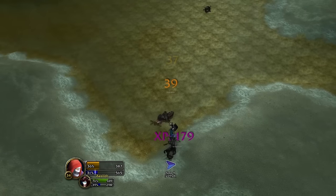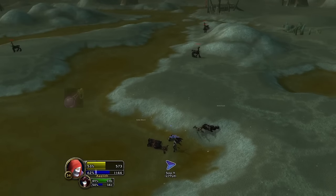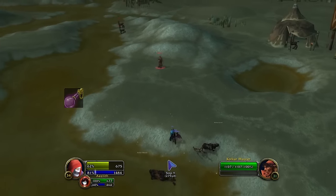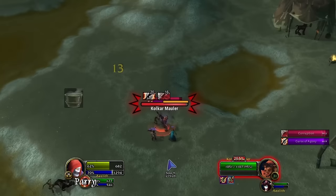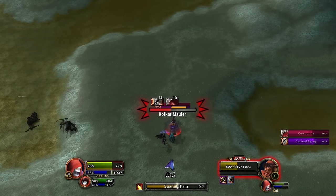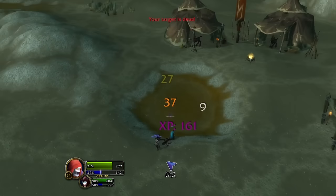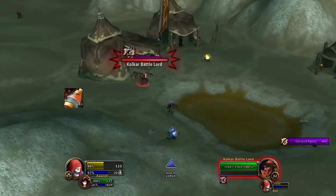Other optional items that help with health and mana sustain include mageblood potion giving you 12 mana every 5 seconds for 1 hour, nightfin soup giving you 8 mana every 5 seconds for 10 minutes, scroll of spirit for more mana using the 5-second rule, scroll of intellect to increase your mana pool, or any food that gives the well-fed buff for stamina and spirit. Applying wizard oil to your weapon also gives a slight bump to your Rain of Fire DPS.